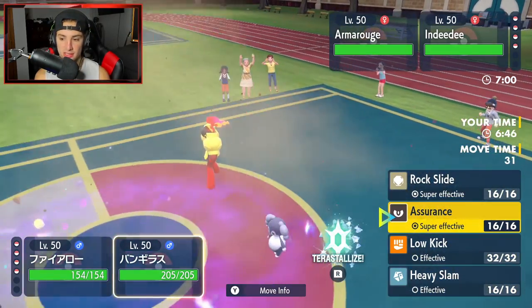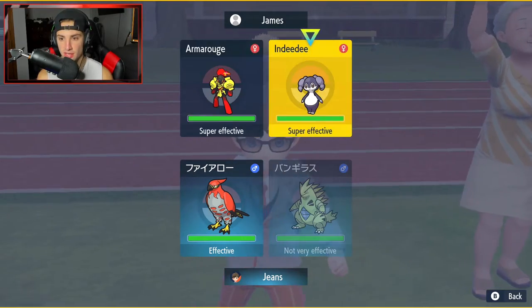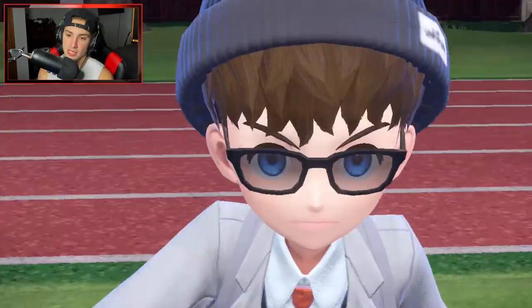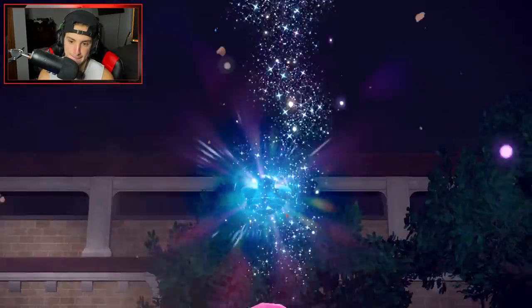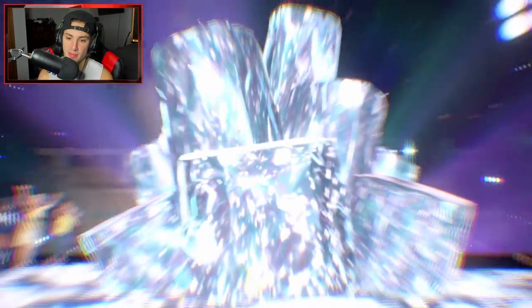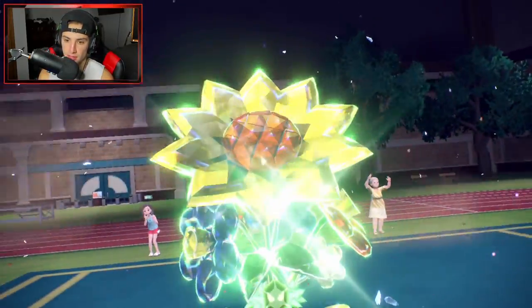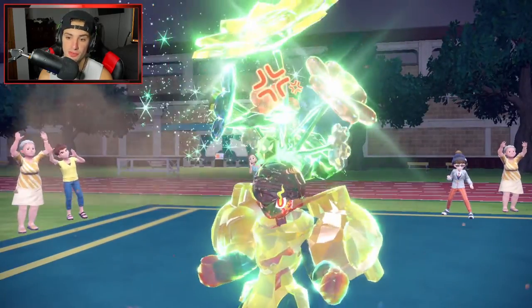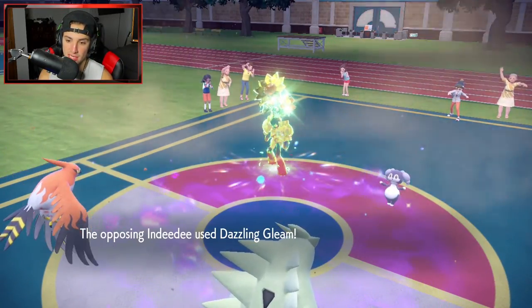I could go straight for Assurance or Terastallize into Flying. I'll go after Armarouge here. He's just gonna straight up Terastallize — probably into Grass. I could Brave Bird next turn if that's the case. I wonder who's popping Trick Room because one of them has to be. Hopefully Armarouge is just sitting there ready to pop Trick Room — that'll be really good for us. A Dazzling Gleam is gonna fly here.